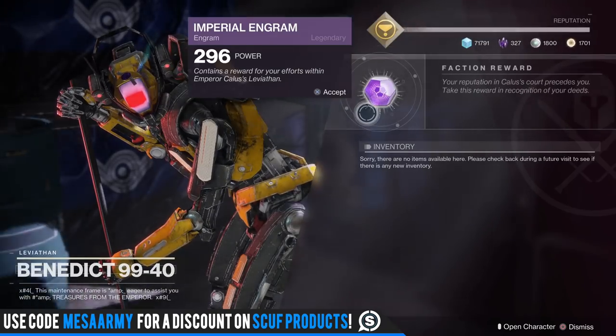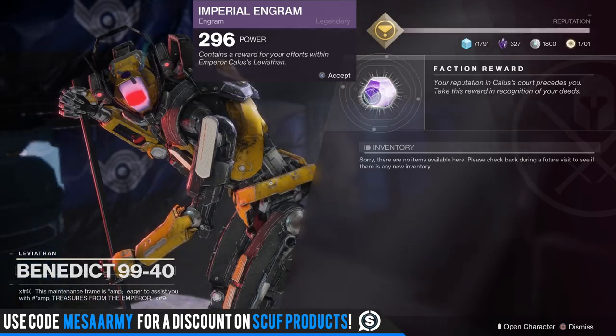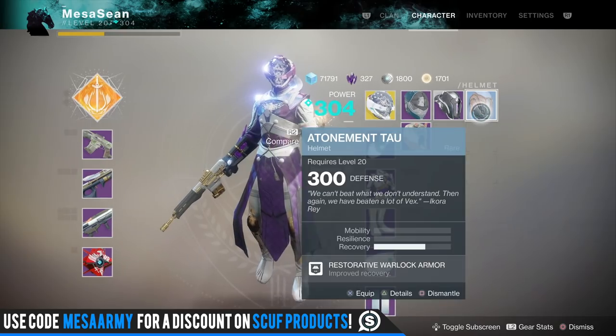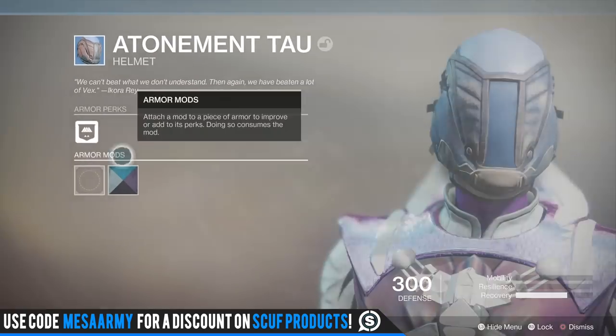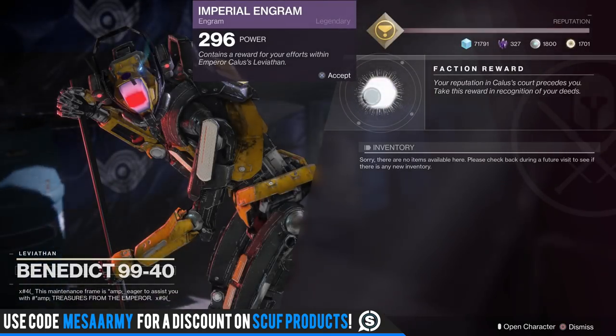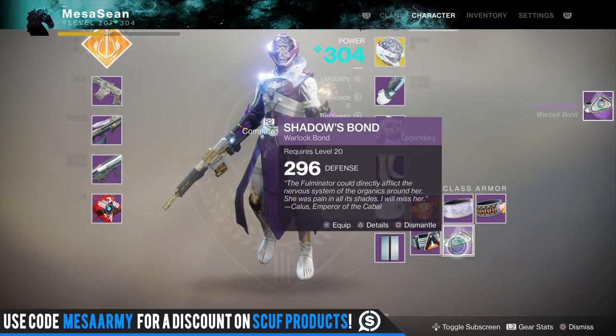Alright, 165 tokens — just going to spam the button. The first one is 296. That's weird. There's an engram up there at 300 light, and I actually got a blue that's 300 — obviously no mod on it. That's a 300 blue right there. How the heck did I get that? I have no idea.